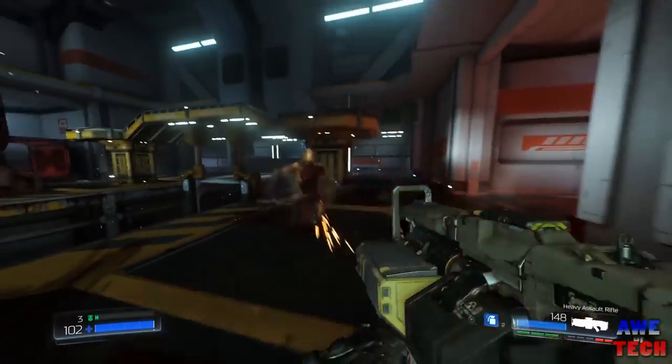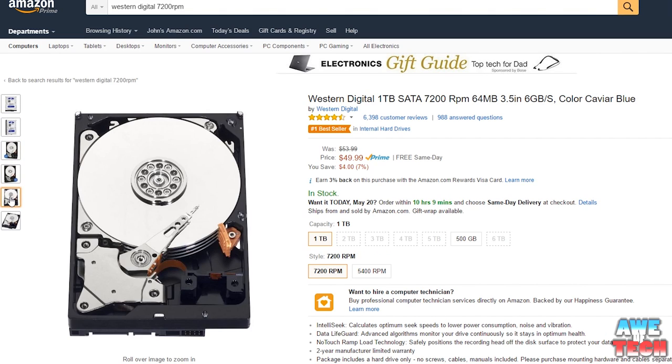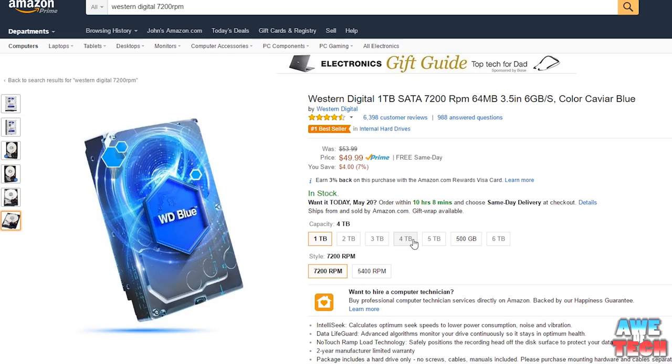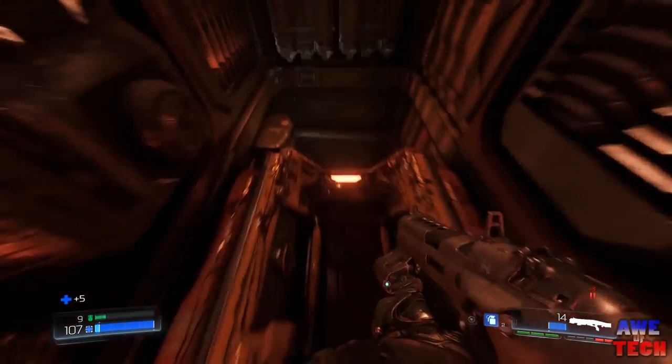For storage, the best value option right now in terms of capacity and speed at 7200rpm is the Western Digital Caviar Blue 1TB at just $50. It offers plenty of capacity for storing all your movies, music, games, and photos. You'll always have the option to add an SSD down the road for a snappy system with fast load and boot times — I'll leave some SSD options in the description below.